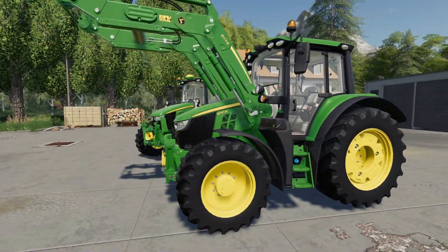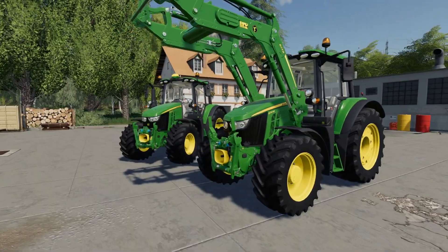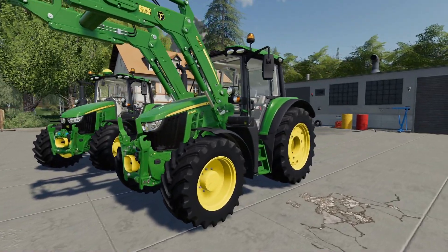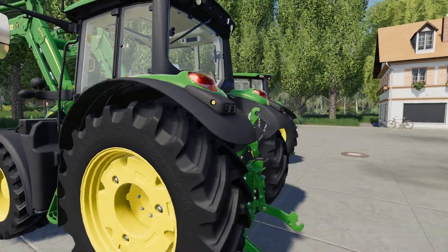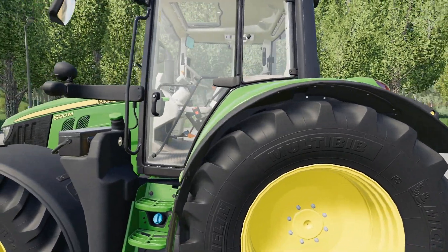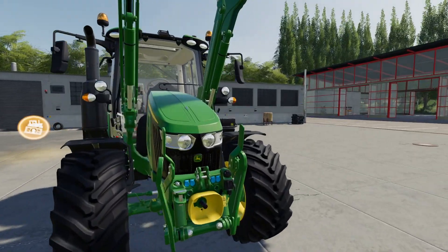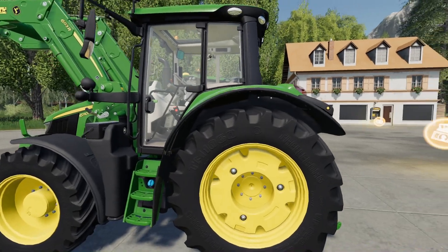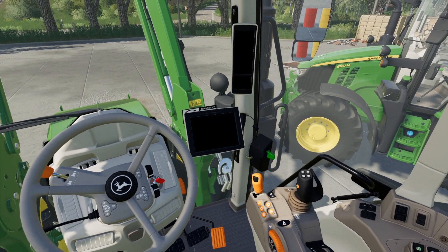So we've got the new style 6M series here. We've got the 6110M, which I've put the 603R loader from the pack on as well, and we've got the 6120M. This one is on the wide Trelleborg tires with rear wheel weights given the loader, and the 6120M is on the wide Michelin tires with full GPS on it. The only front option I could see in the shop is front linkage — there's no front weight option.